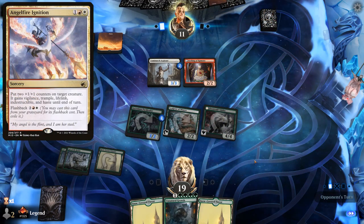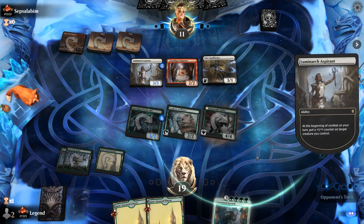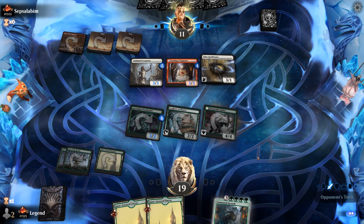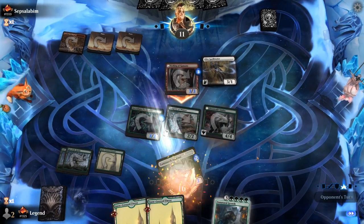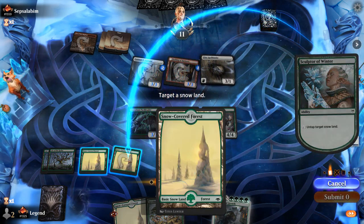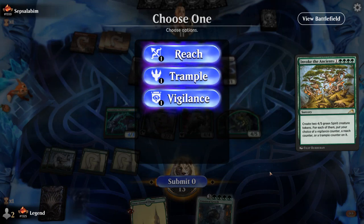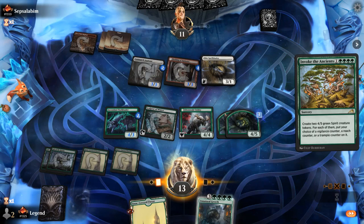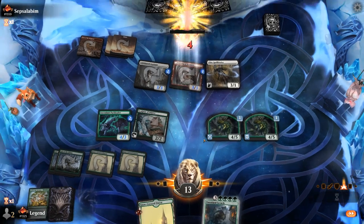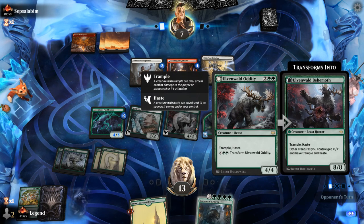Opponent might be playing Angel Fire Ignition. Spellbinder is unfortunate, delaying our growth by a couple turns — now feeling less confident. Opponent's going to hit us for 6. Invoke the Ancients is not a bad draw; play that before attacking to grow Pack Leader, though they'd still trade for Spellbinder. Making one token with Reach and one with Vigilance is okay here, then attack with Oddity since we don't want to trade for a Spellbinder. Not far from transforming Oddity either, which could pump the team.